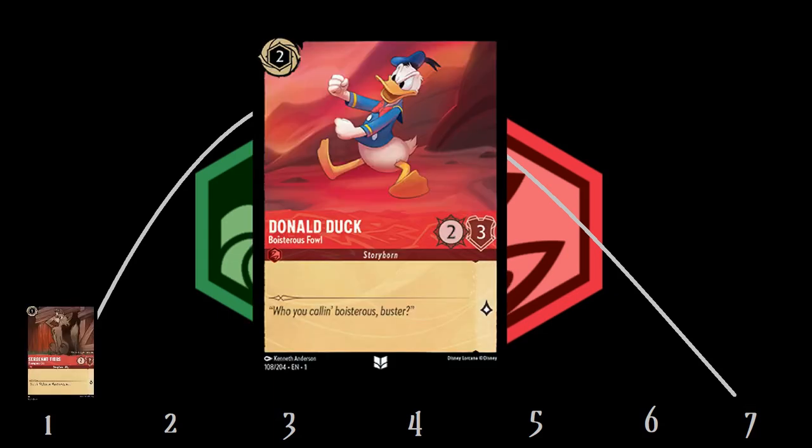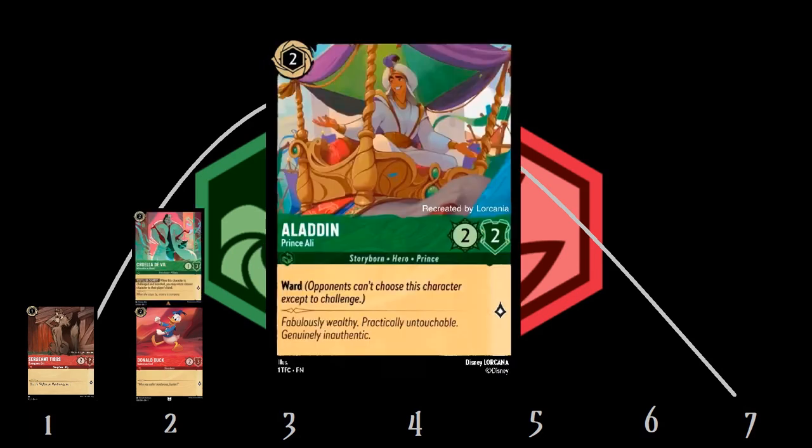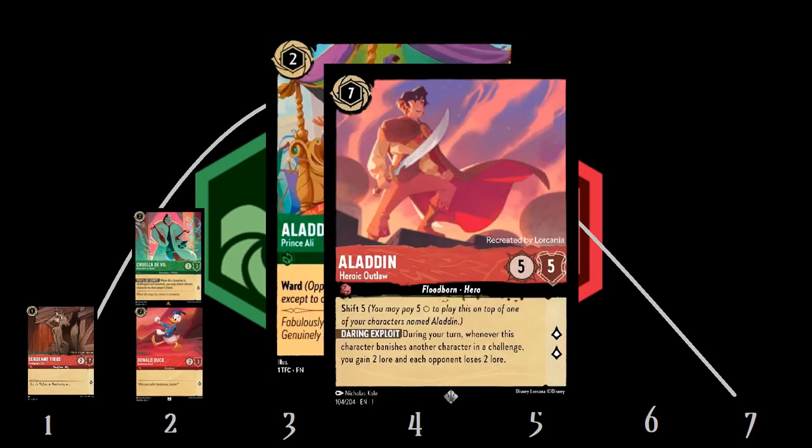Sergeant Tibbs, Courageous Cat, Donald Duck, Boisterous Fowl, Cruella de Vil Miserable as Usual, and Aladdin Prince Ali, who is also useful as a shift target for my favorite card of the game so far: Aladdin Heroic Outlaw. You don't need to ramp into him if you can get him out for five with dry ink. Getting out Heroic Outlaw able to immediately challenge can often catch people by surprise, so I'd recommend not questing with Prince Ali — who has Ward to protect him from targeted removal — unless you're sure he won't die.